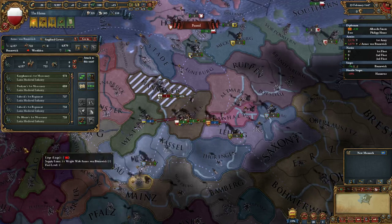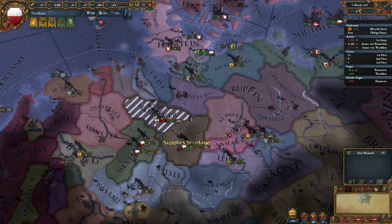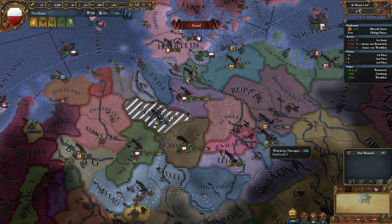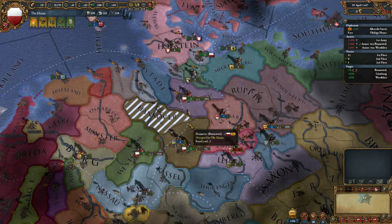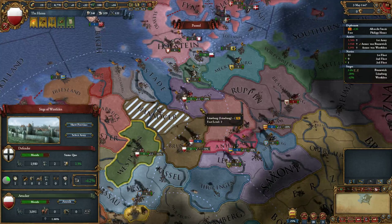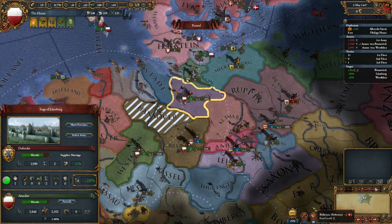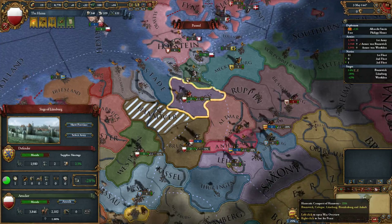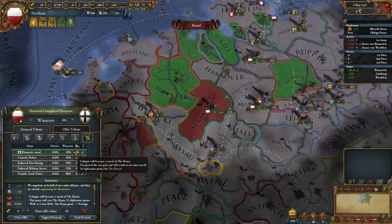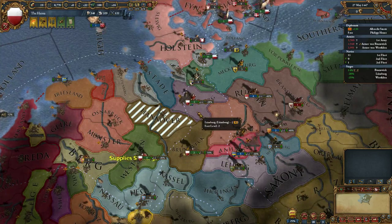We won that fight. Now we can siege Westphalen and Lunenburg as well - let's get as many sieges as possible. We are the siege leader, which is great. This should allow us to get Hannover, vassalize Cologne, and perhaps Lunenburg too, though I'll get a bunch of aggressive expansion. But we'll be done expanding for a while after that, so it doesn't really matter. Brunswick has peaced out with Bremen, so Bremen left our war - no big deal.